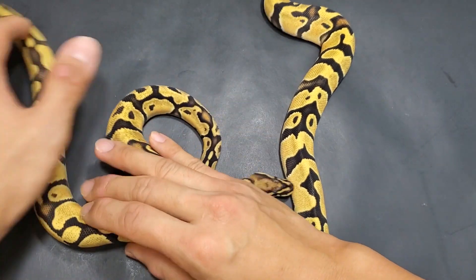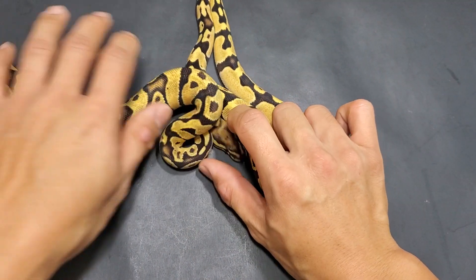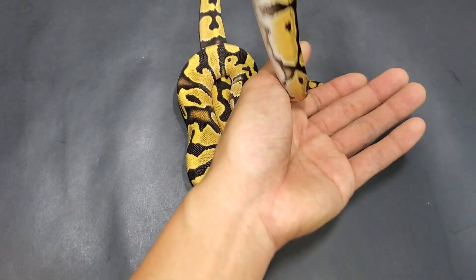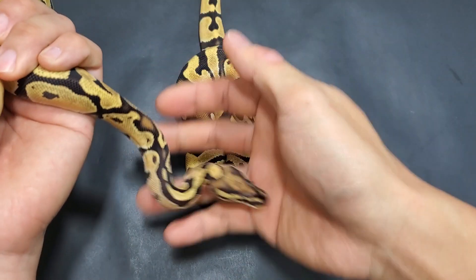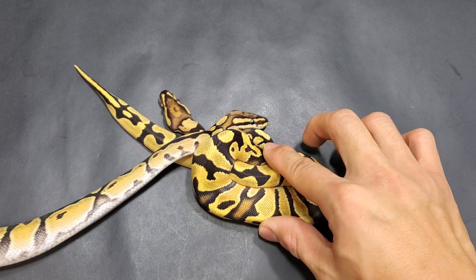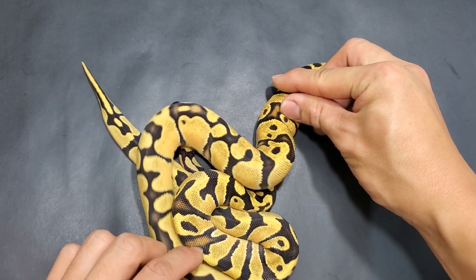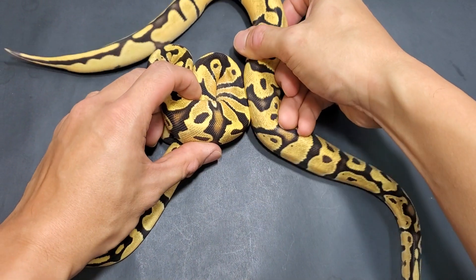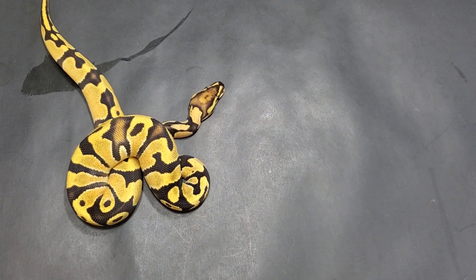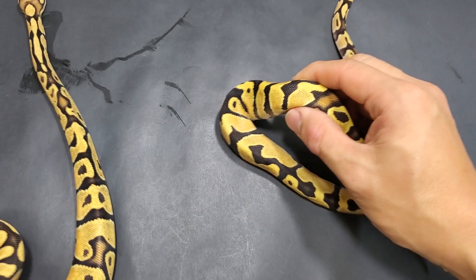Look how similar they are — even their heads. Look at the colorations and the pattern and even the blushing. You see that blushing right there compared to that blushing right there? They're almost identical. It's really strange how this one shouldn't have all those genes — besides orange dream — yet it could look this way.